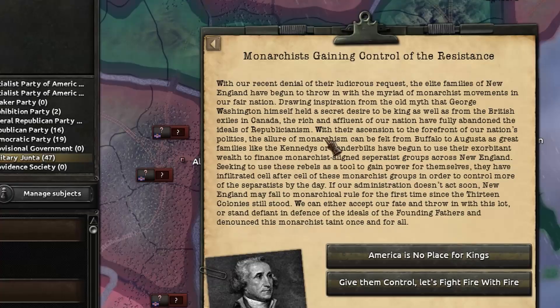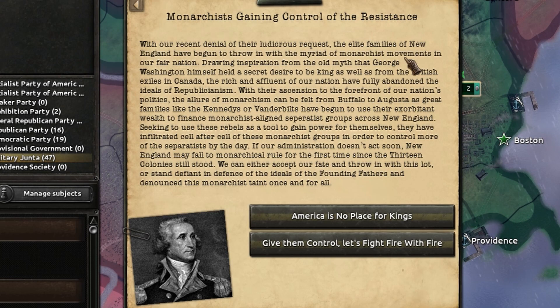With the rebellion well underway, it appears the monarchists have taken the upper hand and are now the dominant faction in the rebellion. As such, with no other option, the monarchists are now in control, spitting on the principles of the founding fathers.